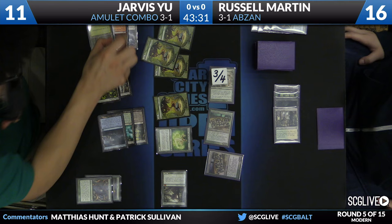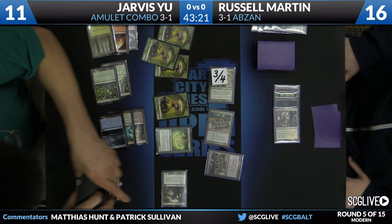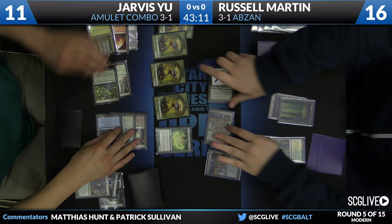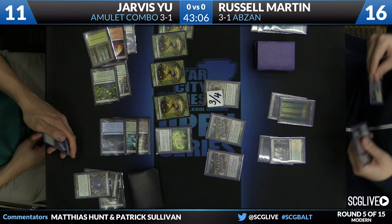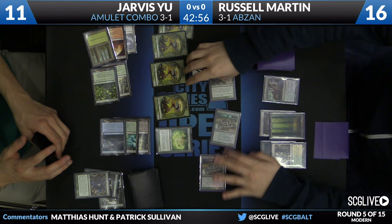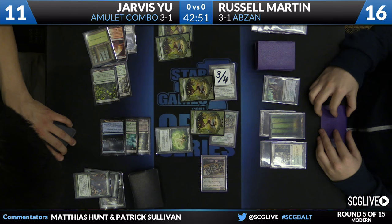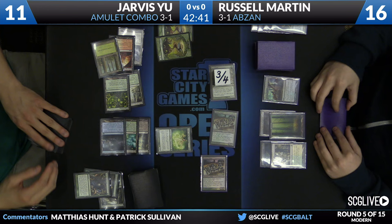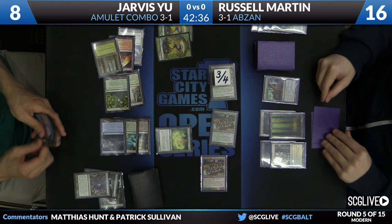If he got hit with a Tectonic Edge here it could mess up his ability to pay. He's in no immediate risk of anything too bad happening because he has so many blockers. His Colony Garden has made him four plant tokens. I think if Russell has a removal spell for the next Titan, you will see Jarvis pick a fight over it. Gavony Township for Russell — he's going to swing the team, representing 12 damage. Two plants step in the way. Jarvis not going for the triple chump block because if Russell wants to spend his entire turn using the Township, that's fine — and having those chump blockers available for larger threats later is valuable.